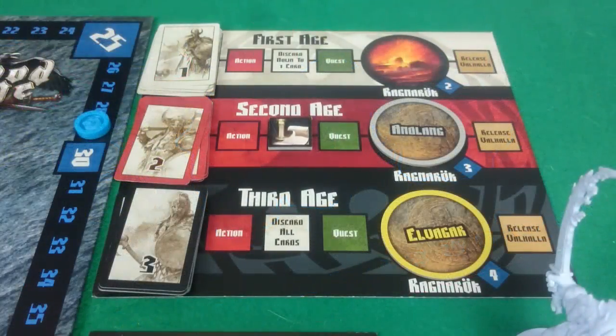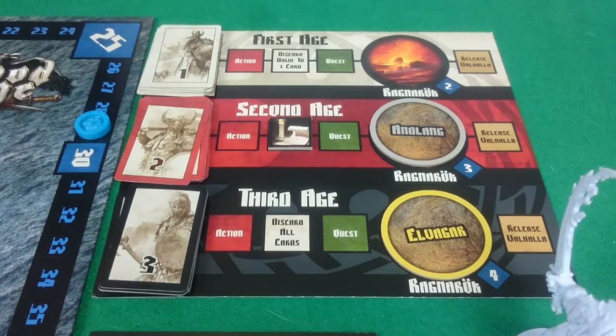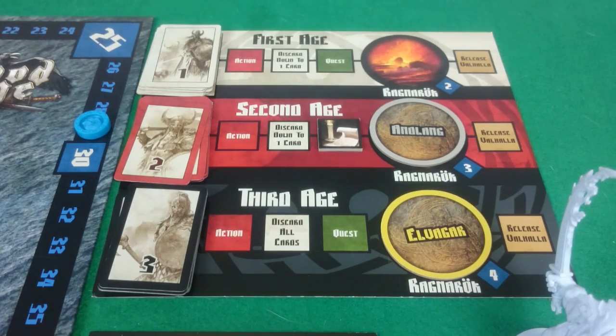On to our discard phase. Pixel only has 1 card so she is fine. However I have 2, so I need to get rid of 1 — I'm going to discard the rage steal. Then it is quest time.